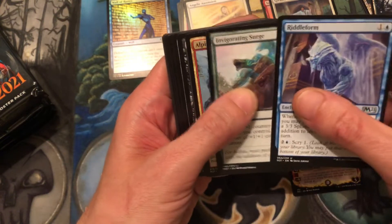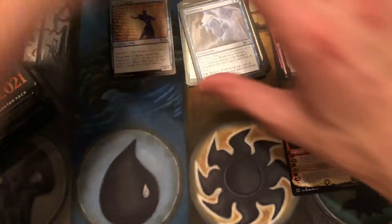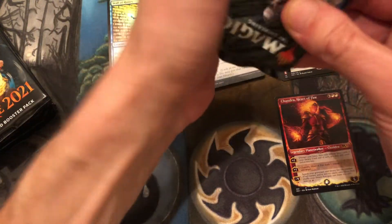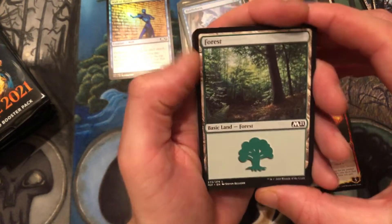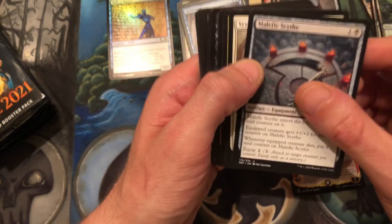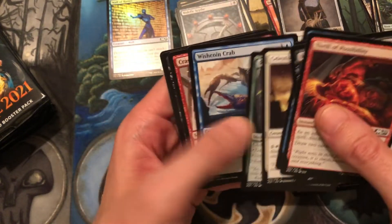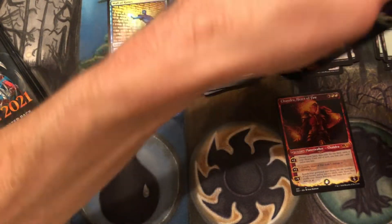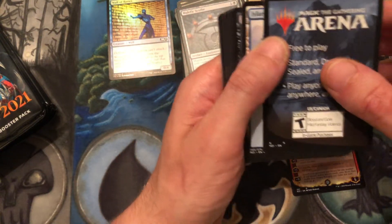We have uncommons: Realmwalker, Invigorating Surge, Alpine Hound Master. Going through the commons — I don't think anyone really cares about the commons. Next pack! I hear my wife laughing at me in the background — she knows I'm a dork, she married me going in. We have a forest, and then Maze of Ith as our rare. Malefic Scythe, Vryn Wingmare, and Dire Fleet Warmonger are uncommons.